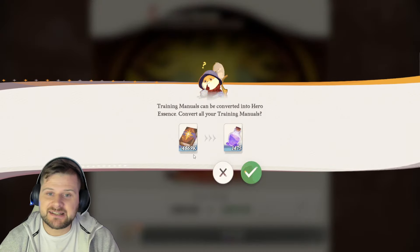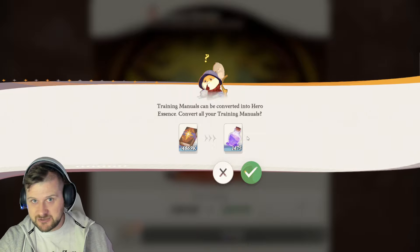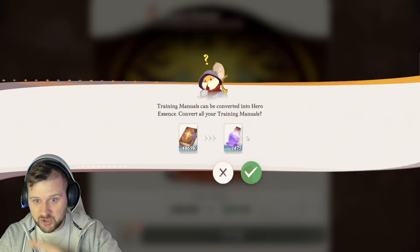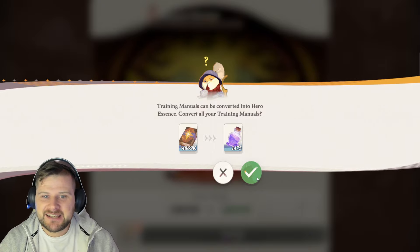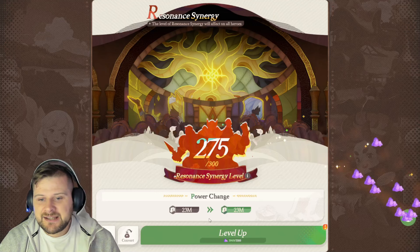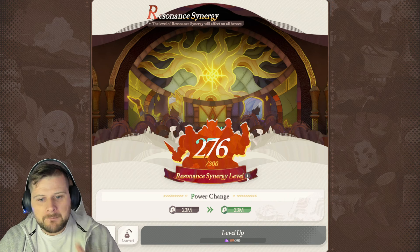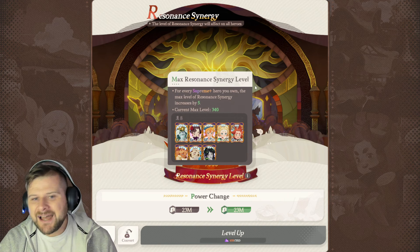We do need to begin converting training manuals in order to get hero essence. All of the experience we earn, all of the training manuals — convert all of it, because all we're using now to level up our heroes is hero essence. As you can see, we just converted our experience into this, and now we can level up our resonance synergy for everybody.